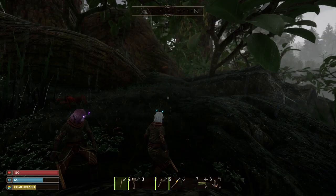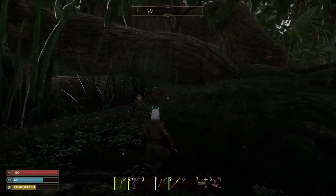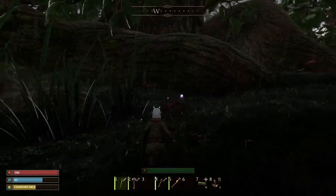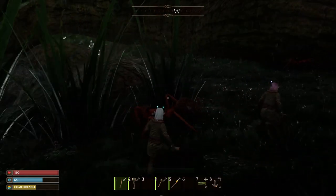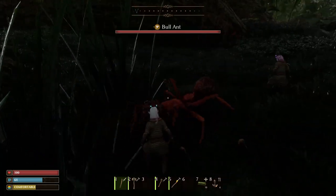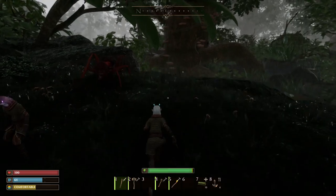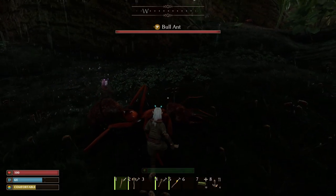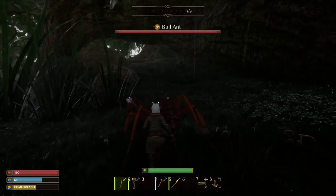So the ants now — we killed one a while ago and it took like two hits. If you walk up to it, these are the bull ants and they do show a sword icon. But we killed one already and didn't get any mandibles — we got an ant head instead. Okay, ready? Let's go.